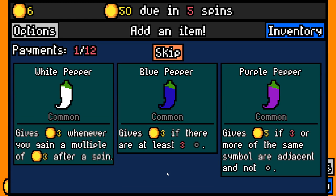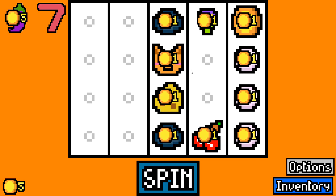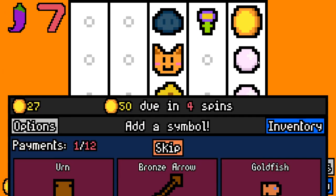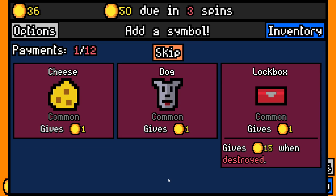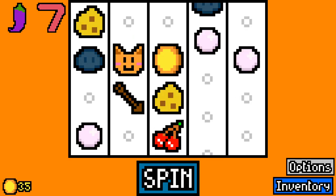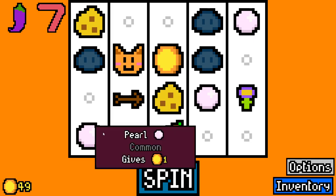Chemical seven - we'll take that. And we got all of the peppers here - gives three whenever you get a multiple of three, gives threes if at least three blanks, gives five if three or more of the same symbol are adjacent and not blank. Yeah, I think we'll take that, because as we spool up with our pearls we'll get that. Bronze arrow - not the best arrow in the game, but right now it's going to give us a little bit of bonus. Getting that double on the bronze arrow is quite nice.